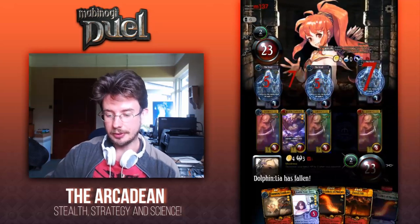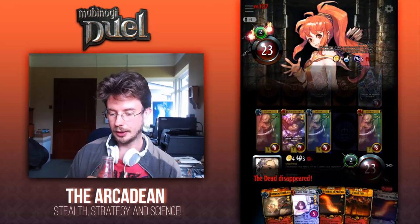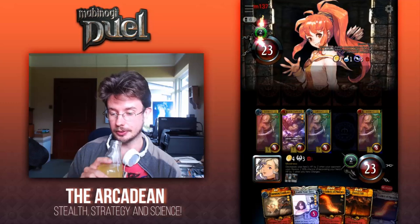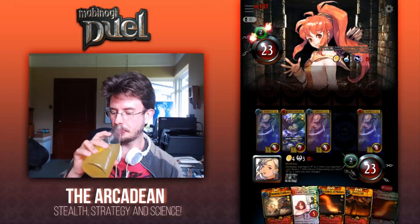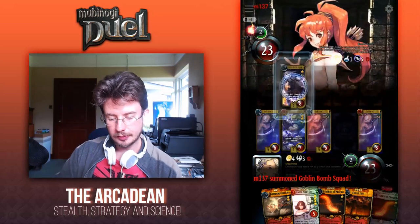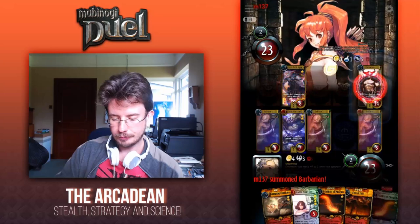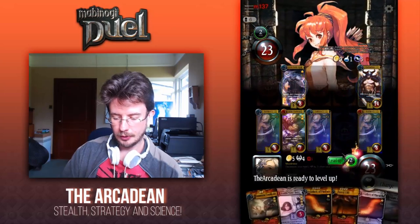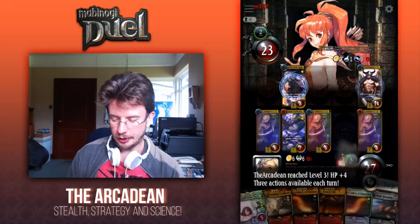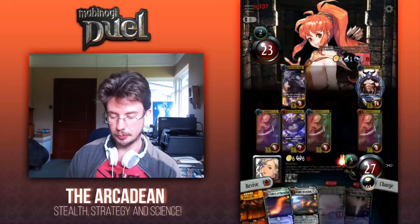And you'll see the dead are about to disappear — bing, bang, boom. She still has seven gold, so she could still do something pretty nasty to us. Goblin bomb squad in front of that. We level up to three and we can cast Orperia next turn — no problems.